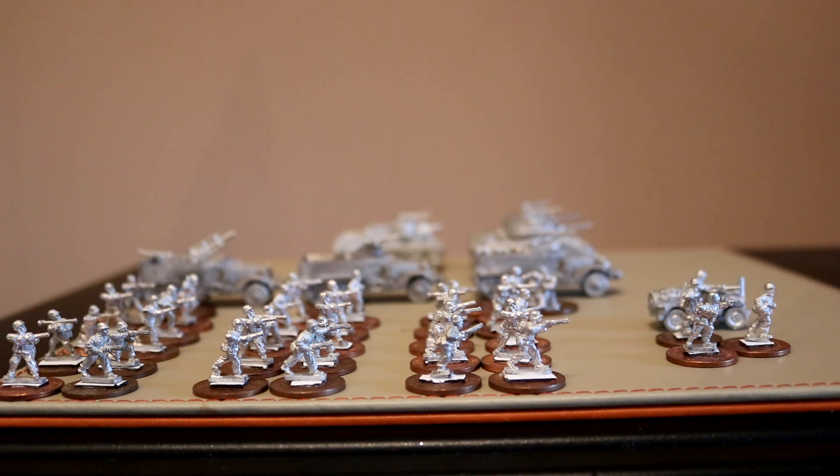The armored infantry platoon comes with one platoon command, two rifle squads, two MMG teams, and a light mortar team. I have the option to add up to five platoon support options, but in this case I've elected to go for none of them. The US forces are really quite interesting — each squad has 10 men, which is more than the German five-man squads. Each squad has a BAR (Browning Automatic Rifle), essentially an LMG, and a bazooka. The fact that each squad comes as standard with an anti-tank weapon is really quite significant.